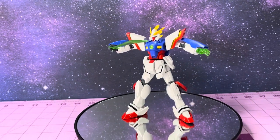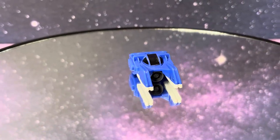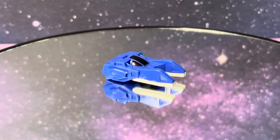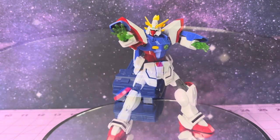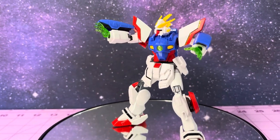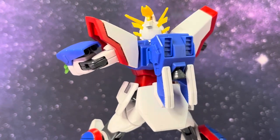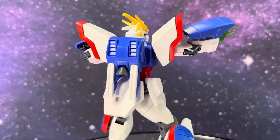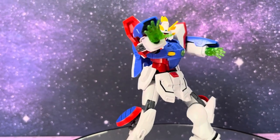In a nod to the original Mobile Suit Gundam, the Shining Gundam is equipped with a Core Lander — a small craft capable of flying the pilot to the awaiting Gundam and docking with it, where it acts as a backpack vernier thruster while docked. Interestingly, this High Grade Shining Gundam was released in 2011 and is actually the most recent iteration of the mobile suit in Gunpla form. Hopefully that means we'll get a revive down the road — maybe one that doesn't use polycaps.